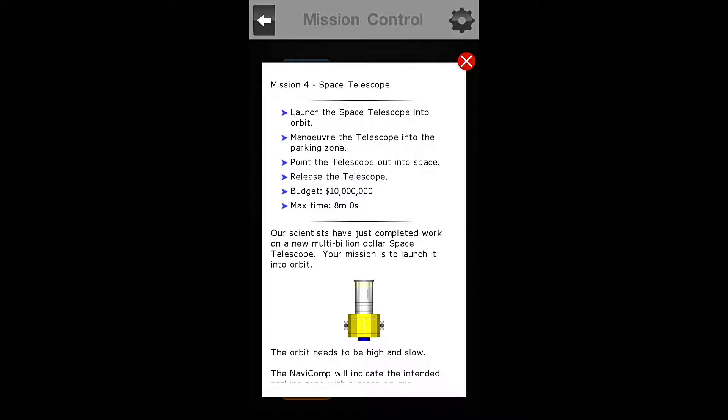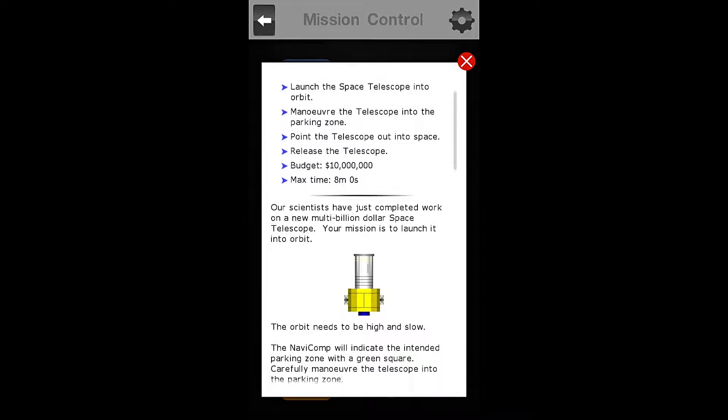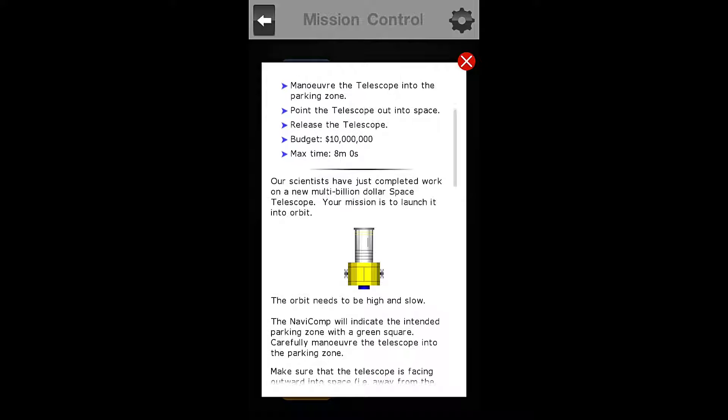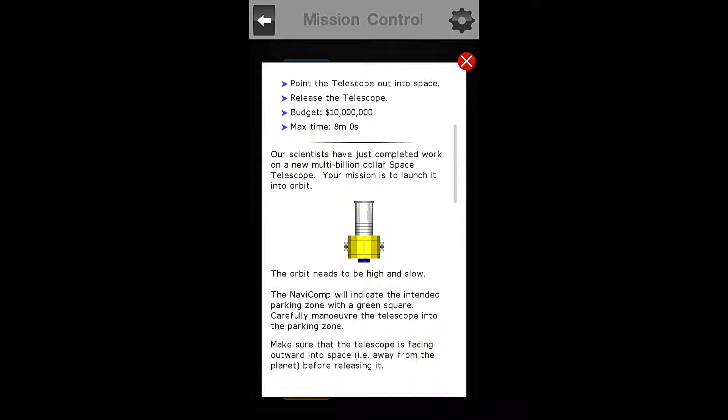Our objectives are to launch the Space Telescope into orbit. We must maneuver the telescope into the parking zone. We must point the telescope out into space and then we must release the telescope from our tug module. Our budget for this mission is $10 million and our time is 8 minutes and 0 seconds.